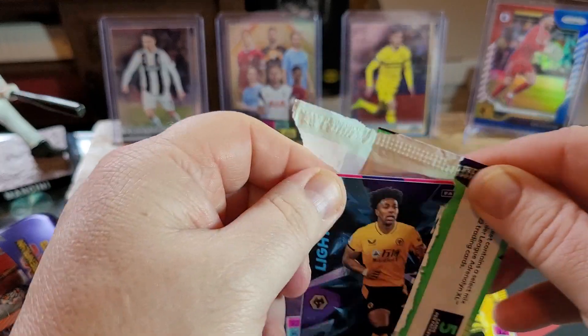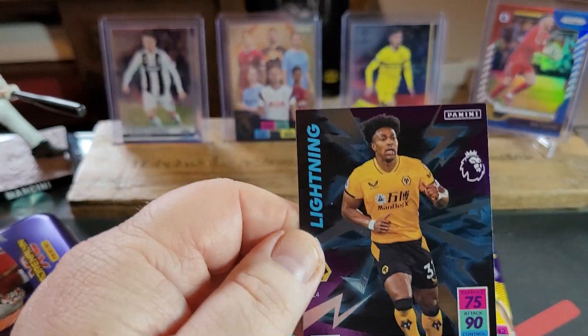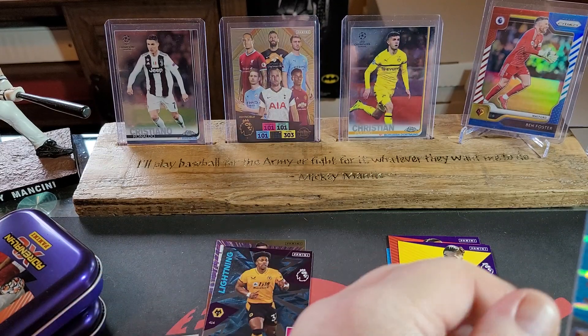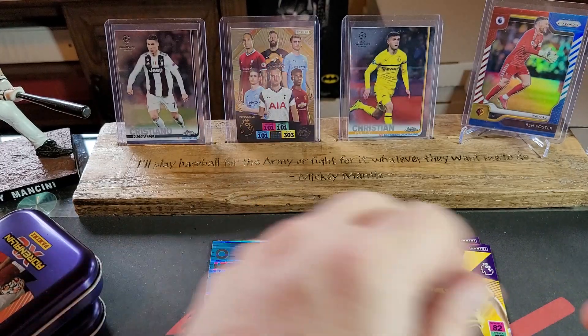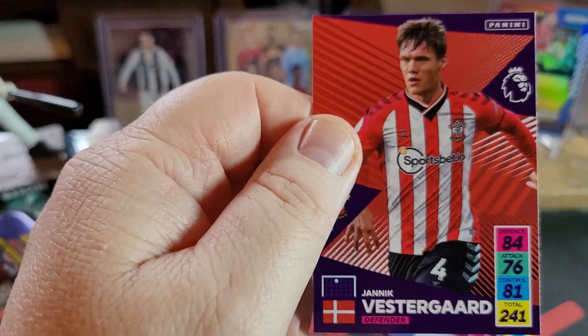I'm getting ready for this week's matches. Traoré — Lightning. We've got a Hero card of Antonio. Very nice. And let's see what we got here — Vestergaard.